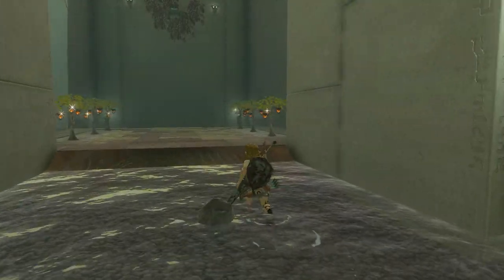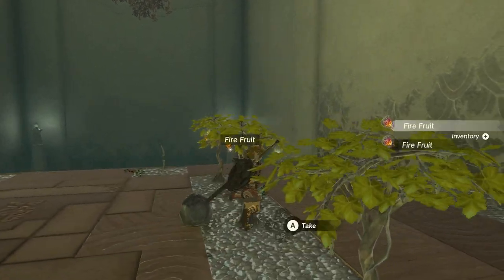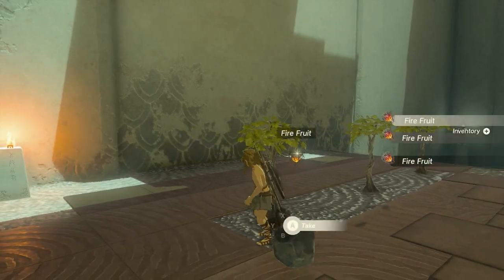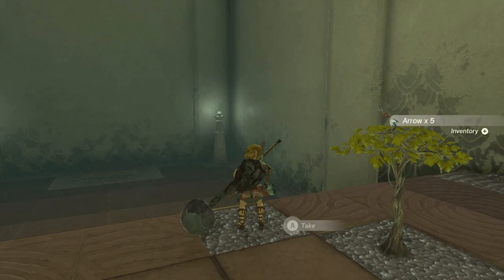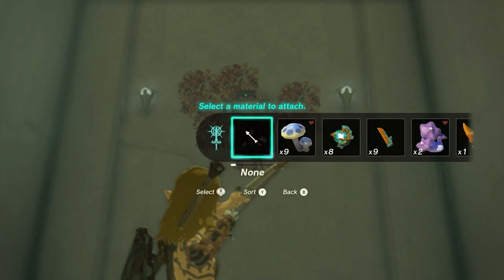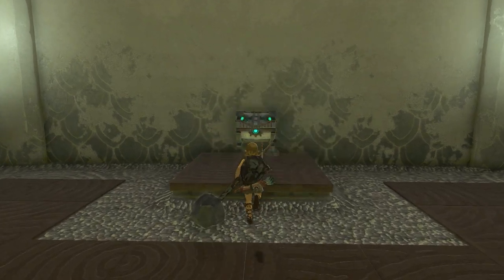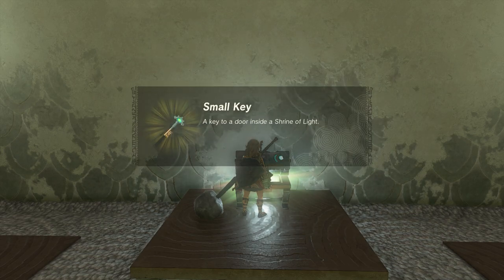Now walk towards here and pick up all the fire fruits, because we're gonna need them — also on the other side. Now pick up the old wooden bow here and another pair of arrows. Use the Fuse ability to fuse your arrow with fire fruit, and now just shoot the leaves there. That will trigger them to fall down. Open it and a small key is inside.